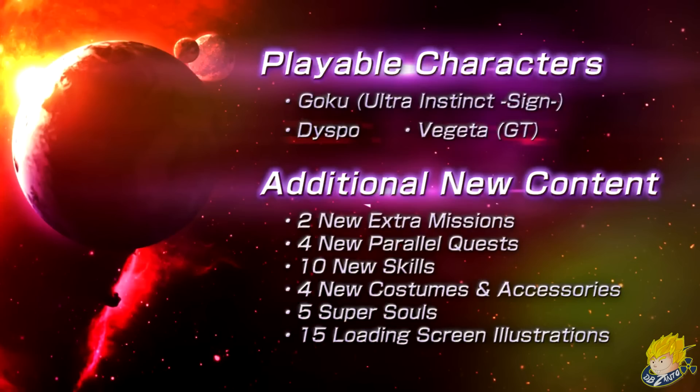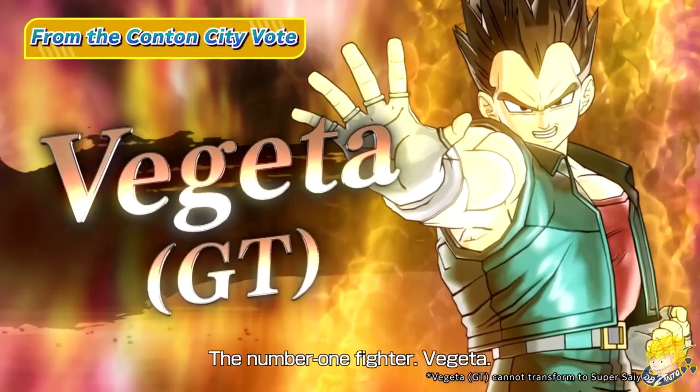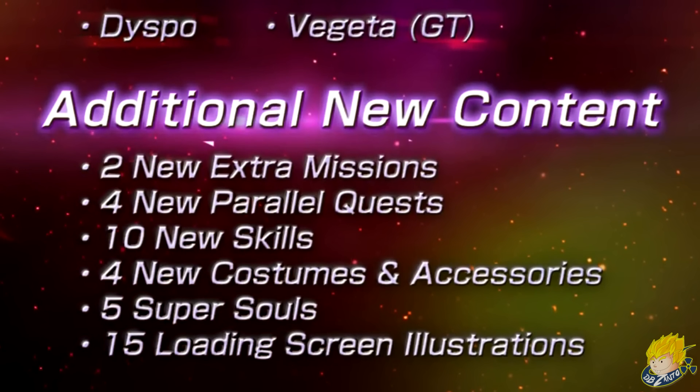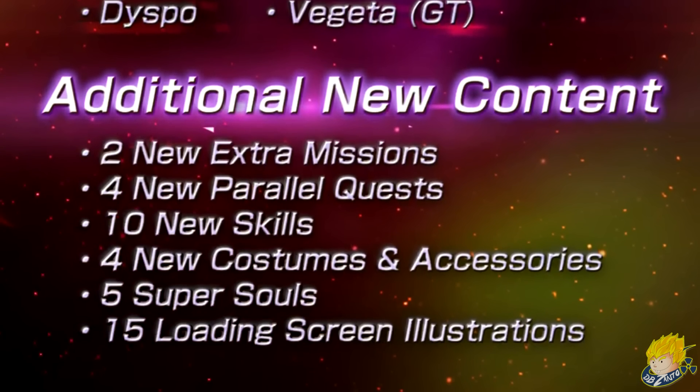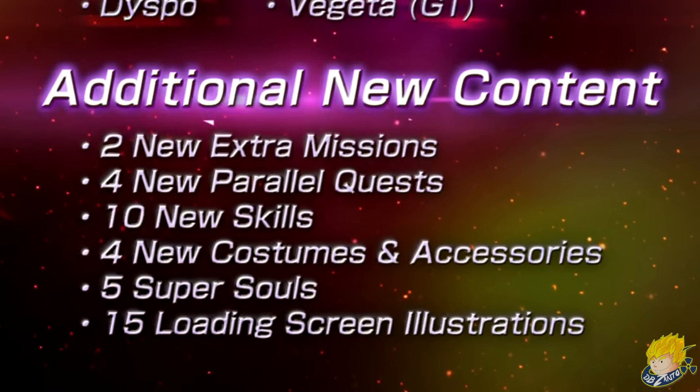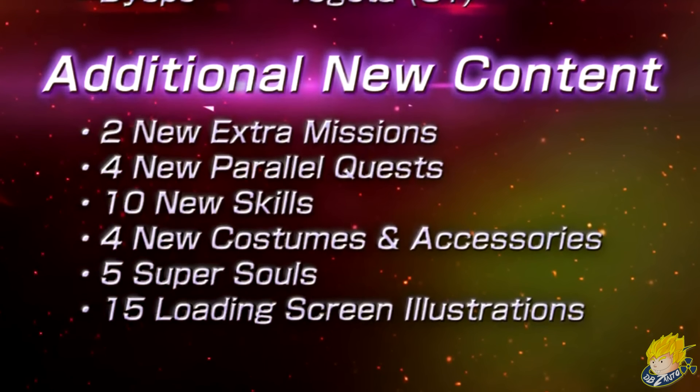What comes with the Canton City Vote Pack DLC: playable characters Ultra Instinct Sengoku, Despo, and GT Vegeta; two new extra missions; four new parallel quests; ten new skins; four new costumes and accessories; five Super Souls; and 15 loading screens.